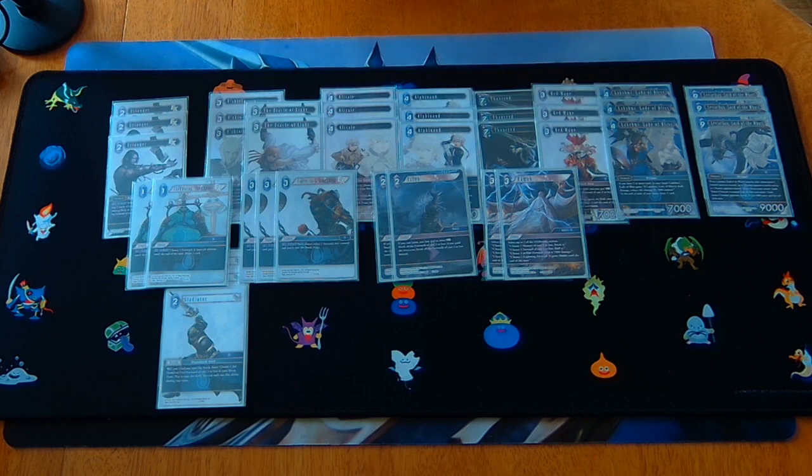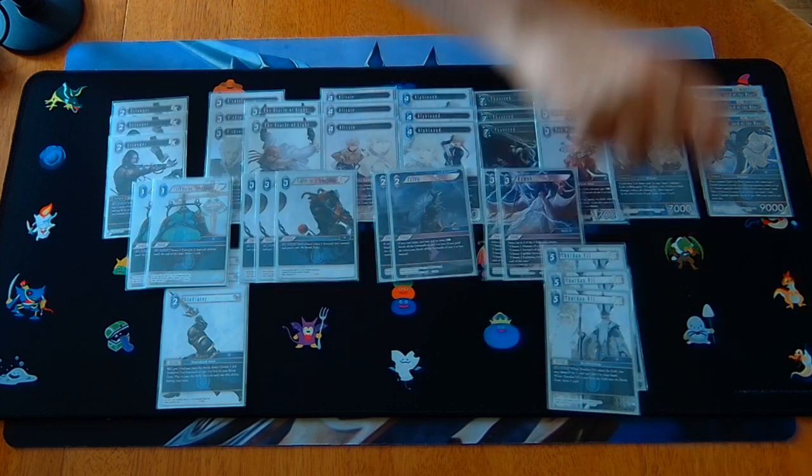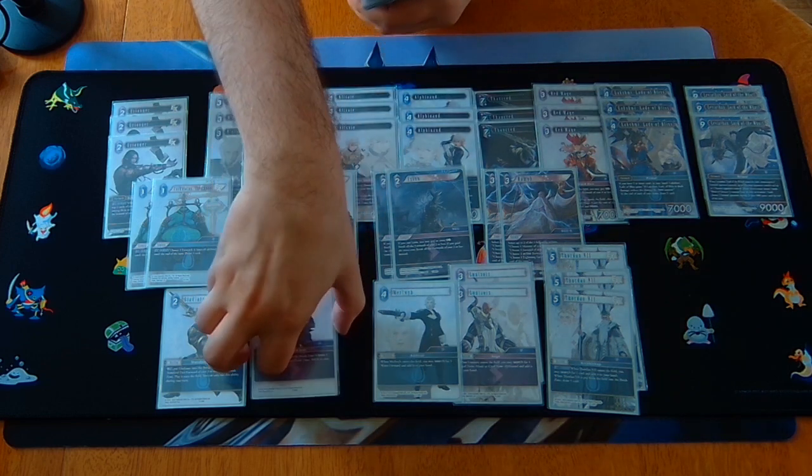Onto the backups — three copies of Thordan leading the charge, our star Sybil with strong cross-color setup energy, very important for establishing our cross-color combinations. Two copies of Luisois and one copy of Merylwib to search out the rest of the deck. Luisois can get either of our wonder twins; Merylwib can get any of the water forwards. All of these are FF14 backups for Urianger's hit rate, plus a couple of copies of Black Mage.